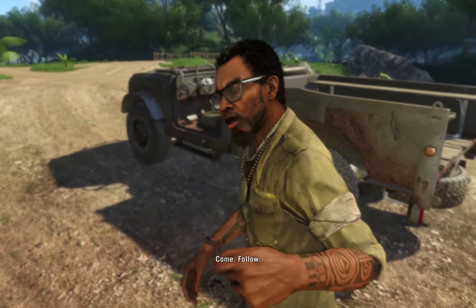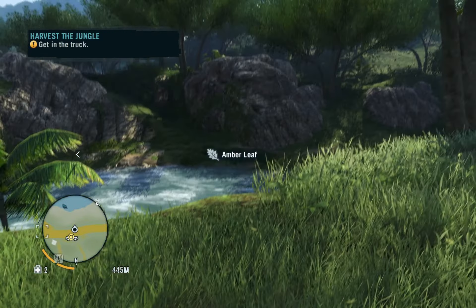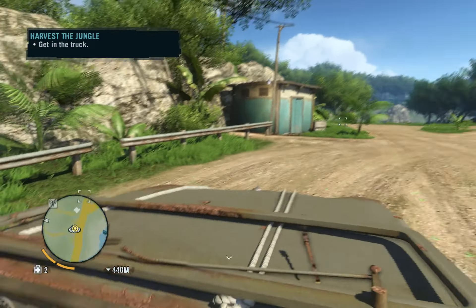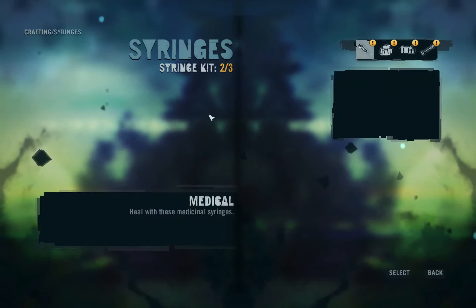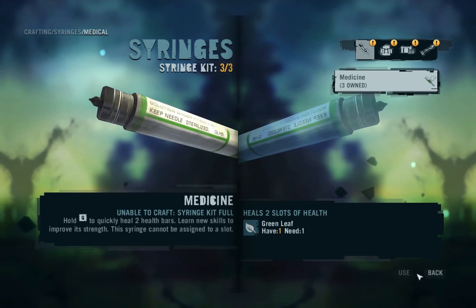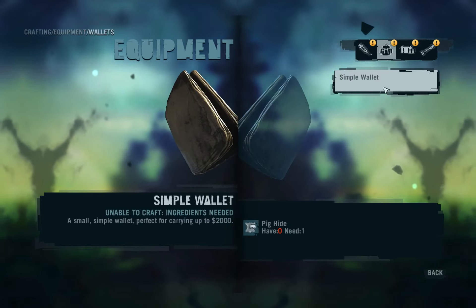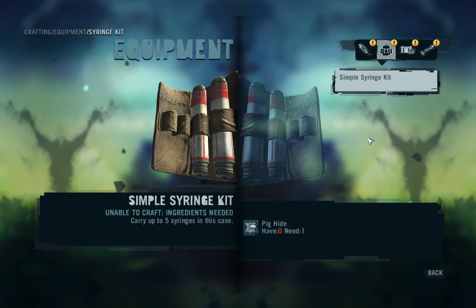Come. Follow. I want this. Gathering me the yellow sage leaf. Can I still craft while we're driving? Not what I wanted, but I can still enhance skills. I want to go to crafting. Medical. Selecting. Craft. Back. I can't really hold anything more, it looks like. Pig hide for that. Syringe kits. I need pig hide also for that.